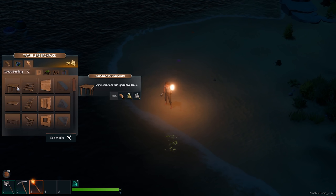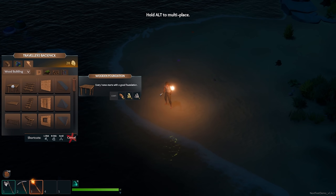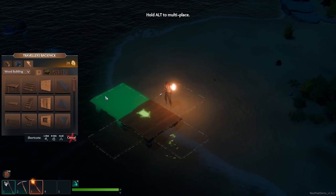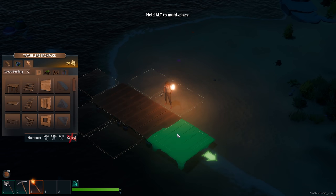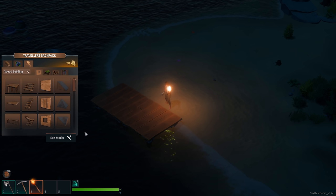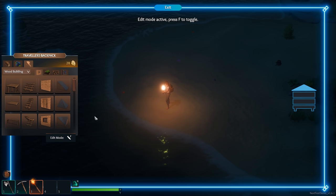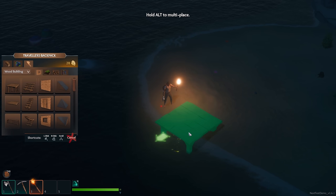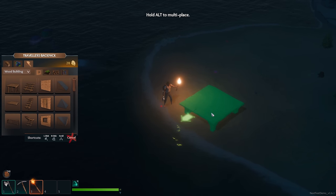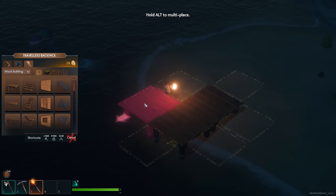Let's look at the crafting mechanics. You select something and hold it down — if you just click nothing happens, but if you hold and drag you can place it. The moment you let go it places. If you hold Alt down, it keeps the item active so you can continue building continuously without holding the mouse. Right-click or release Alt to cancel. Press F to enter edit mode — you can left-click to upgrade or destroy something, and you get all your resources back. With the mouse wheel you can adjust height, making things higher or lower.